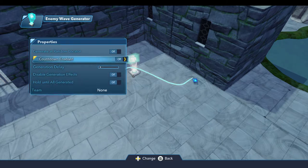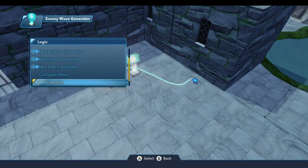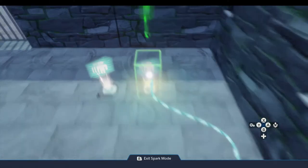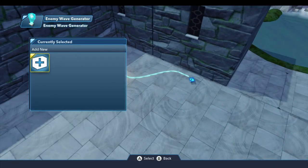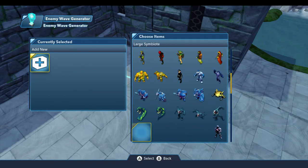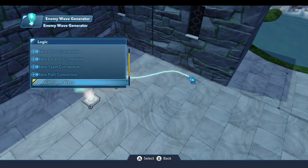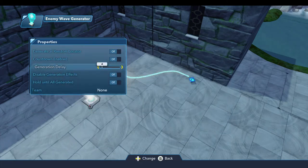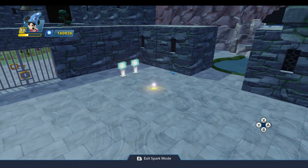Under the properties, I'm going to set the generation delay to three, so it'll be about three seconds between each enemy coming in. And we're going to do the exact same thing with this enemy wave generator — come down and find the broom, and we'll add in five. Five per enemy wave generator seems to work pretty well on my Wii U; it doesn't bog things down too badly. So now we have a couple of enemy wave generators.